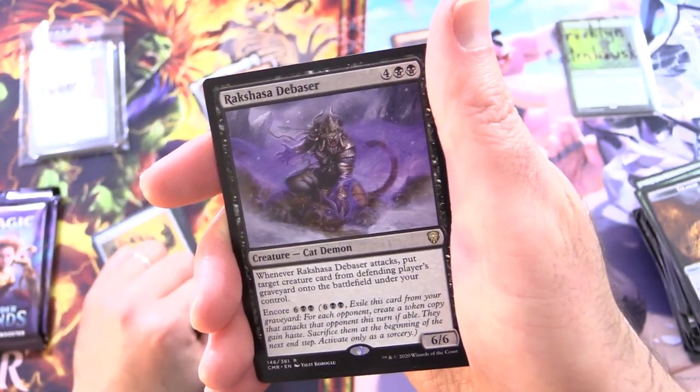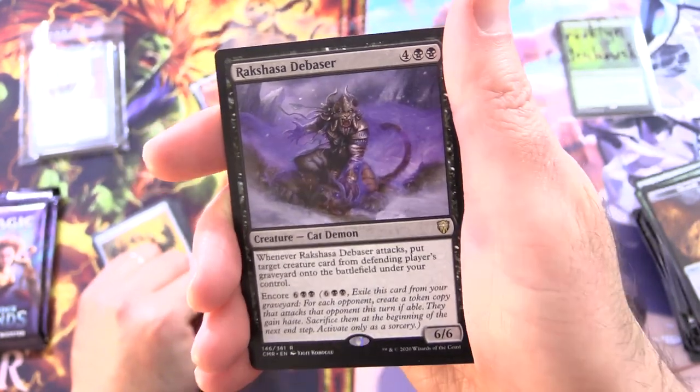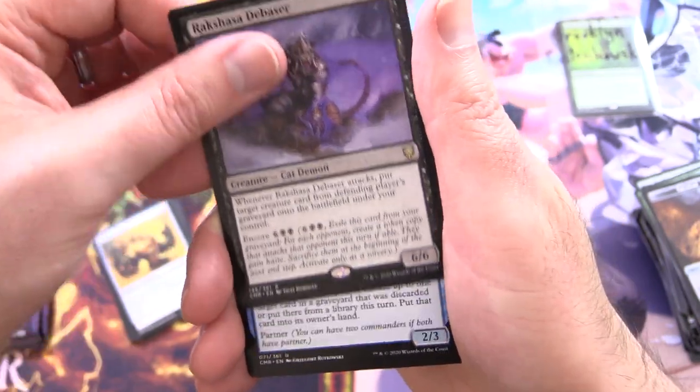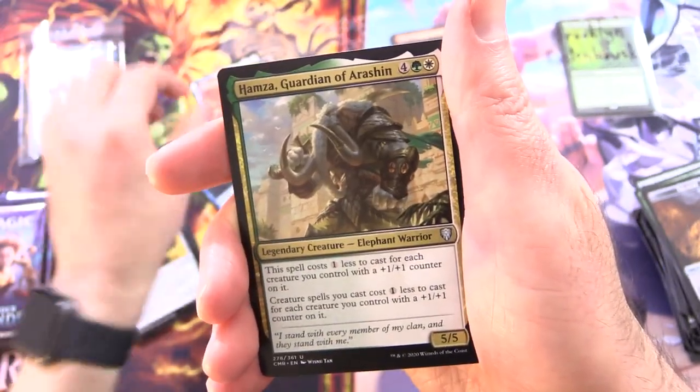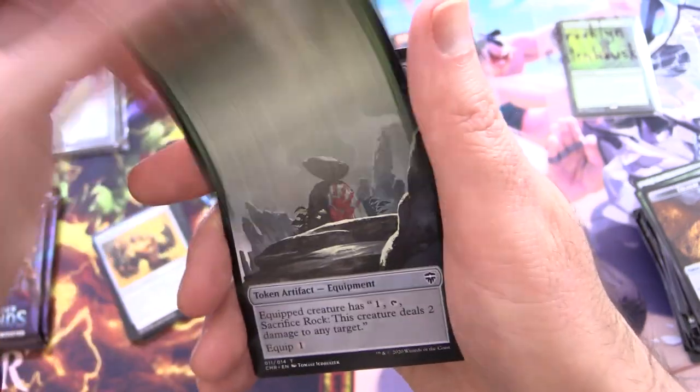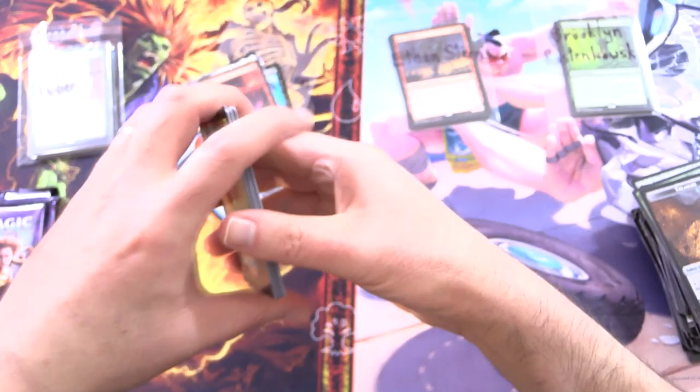And this time it backfired. We did get some hot garbage for you, so I did not break my promise. Rakshaza Debaser — oh dear. Ghost of Ramirez De Petru, Hamzat Guardian of Ocean, Foil Crushing Vines, and you, sir, get a Rock Token.